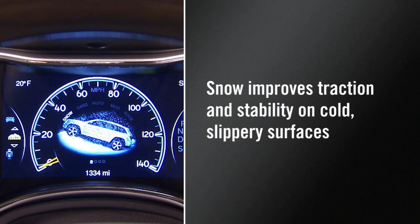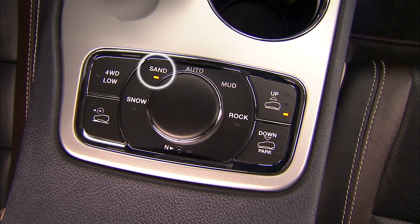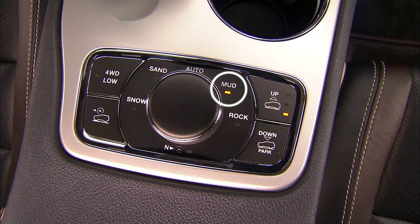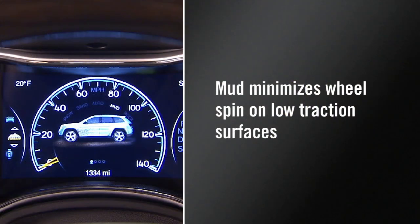Snow improves traction and stability on cold, slippery surfaces. Sand improves traction and relieves the throttle management issues associated with off-road driving. Mud minimizes wheel spin on low-traction surfaces.